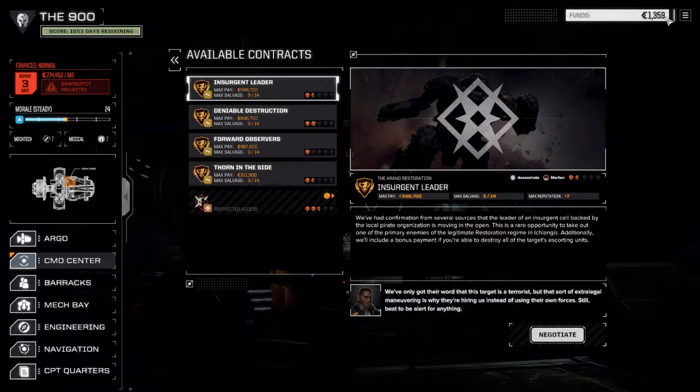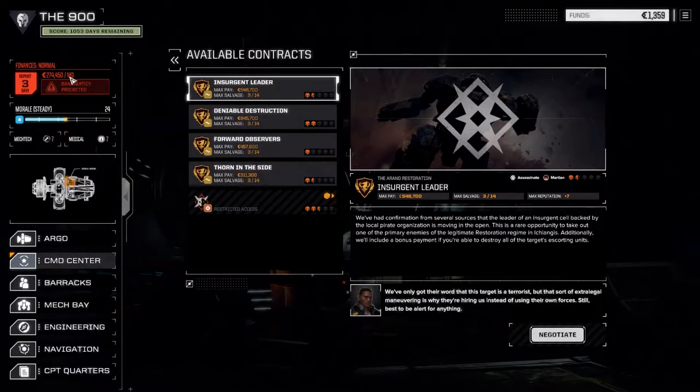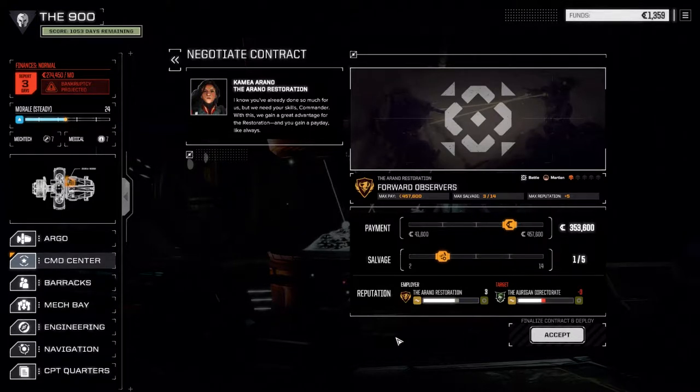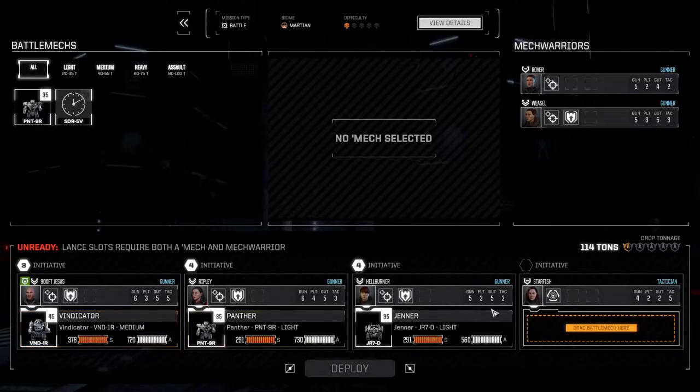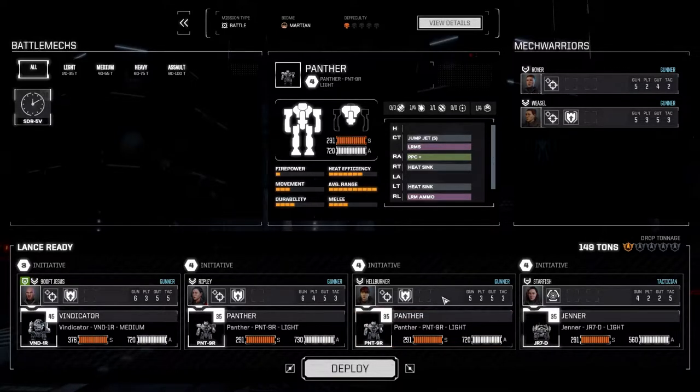Let's go to the command center and contracts. We want to get 1,359 C-bills, so we're about 272-point-something C-bills underneath our target. We're going to take Forward Observers today - going 1.5 skulls, enough cash and enough for repairs if we need it, 105 salvage. We'll go with our standard lance, dropping the Panther in, and the Jenner will be our spotter this time since we've got tactics on the Jenner. Let's deploy and get it done.